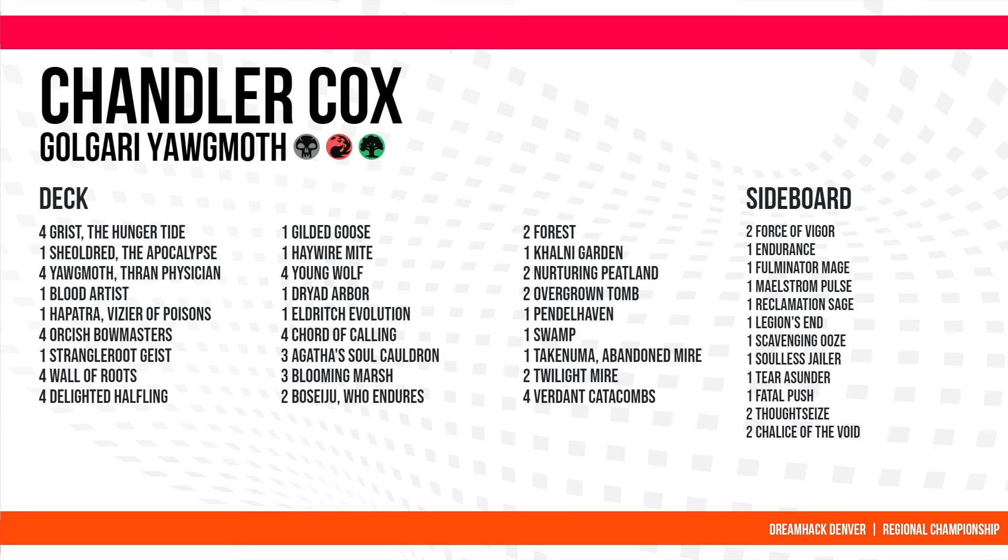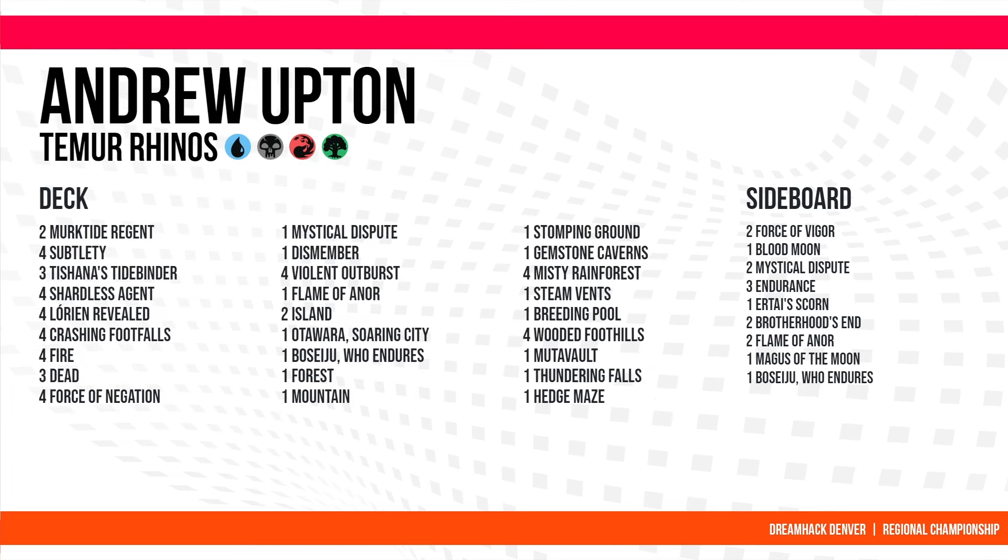With the banning of Fury, this deck gets a lot better in the Modern metagame — you don't get blown out as much for applying pressure early with smaller creatures. That's why we've really seen an uptick of Yog-Moth. Creature decks have a much bigger range of starts without getting completely punished. On the other side of the table, Andrew Upton is on Team Rhinos — we already saw a Ley Line version last round, but this one is more traditional.